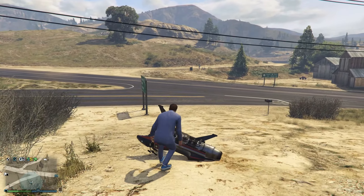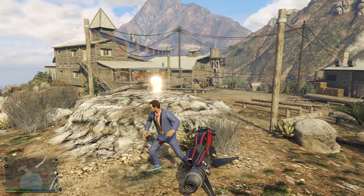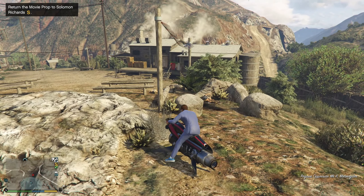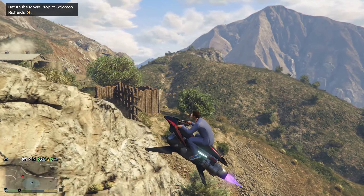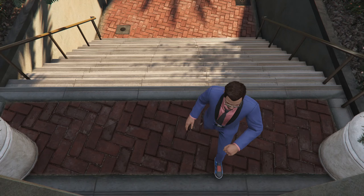The seventh prop is located at the Altruist Camp, and it's a big head — I'm not sure what it's supposed to be. Be careful when arriving at the Altruist Camp because they will be very hostile and will start shooting at you. Luckily I was on an Oppressor, so I was able to take them out pretty easily. That is the seventh and final prop that has a confirmed location.